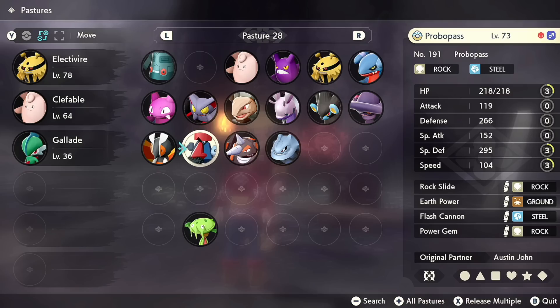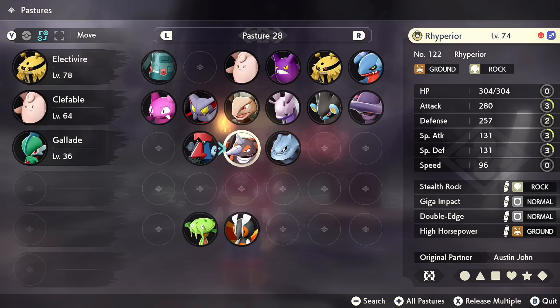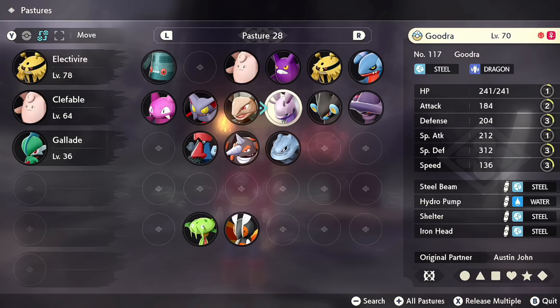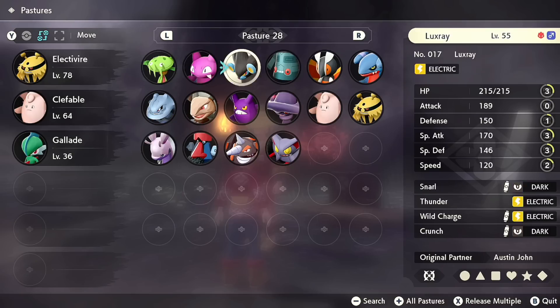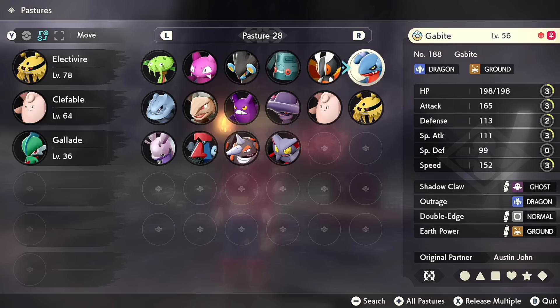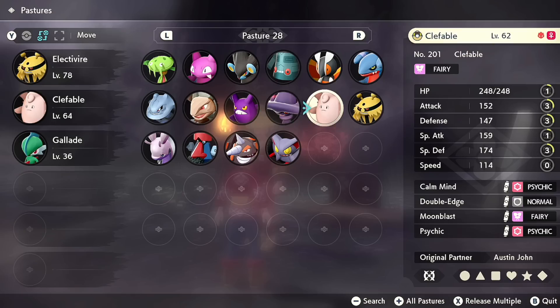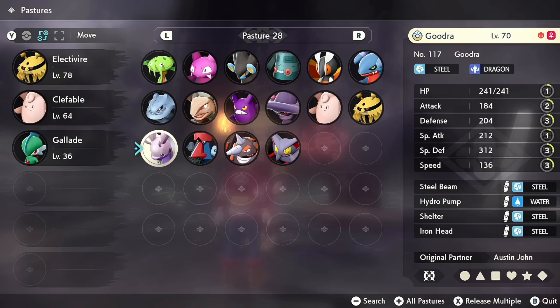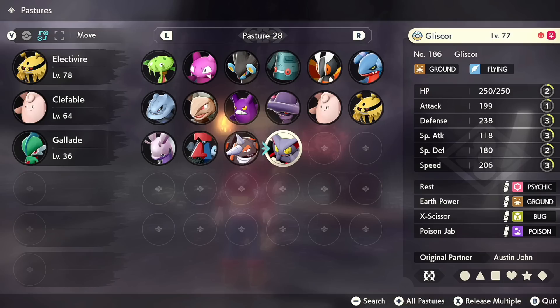We already have Carnivine, and Mothim was in the last area, so those are duplicates. In ascending level order, the Pokémon you're going to be finding here include Carnivine, Gligar, Luxray, Bronzong, Mothim, and Gabite. In the 50s and 60s we're looking at Steelix, Golem, Crobat, Mismagius, Clefable, and Electivire. In the 70s we have Goodra, Probopass, Rhyperior, and the highest level one, Gliscor at 77.